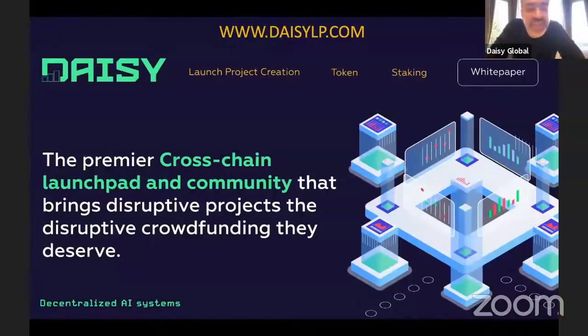If you haven't looked at the DAISY Launchpad website yet, we encourage you to do so. The white paper is there and is a working document that will continue to have updates and enhancements. You can learn all about the DAISY Launchpad at www.daisylp.com — download the white paper, see project information, and projects interested in joining our crowdfunding platform can click on 'Launch Project Creation' to submit their projects to the DAISY community.